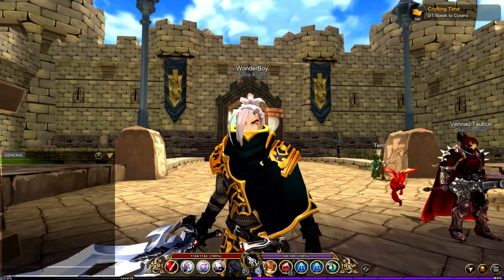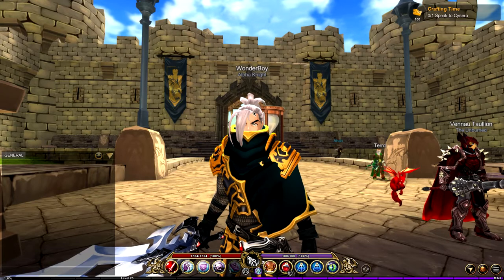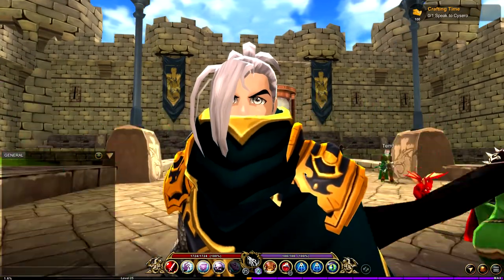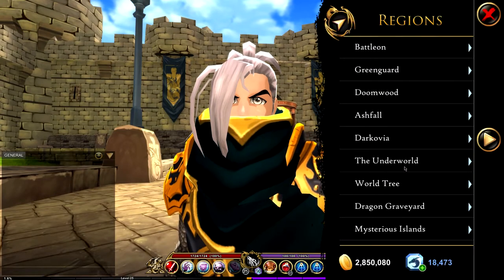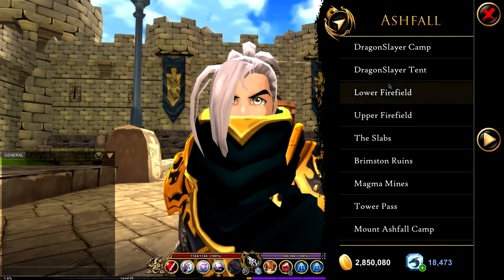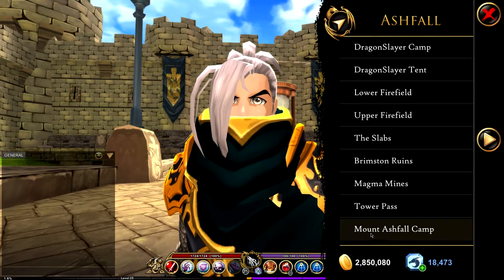The first place we're going to is Mount Ashfall — believe it or not, this is where you can get most of the set. Go to your map, select Travel, then Ashfall, then Mount Ashfall. If you can't access it yet, you may need to level up and progress through the Ashfall story.